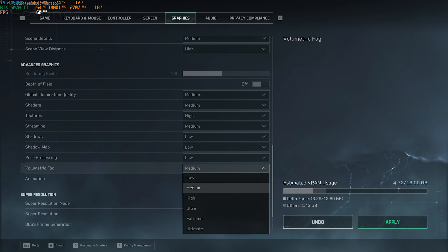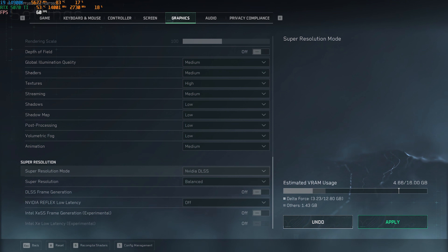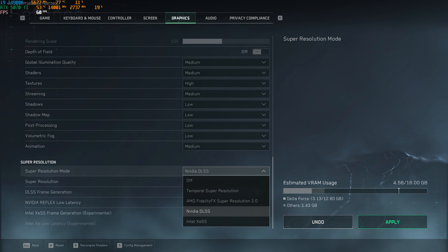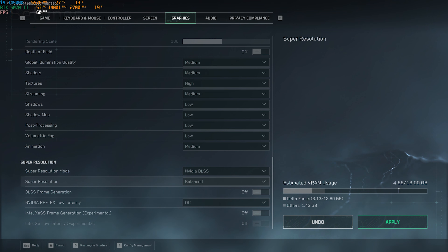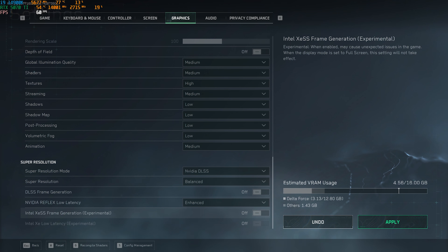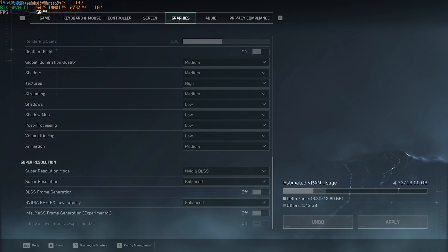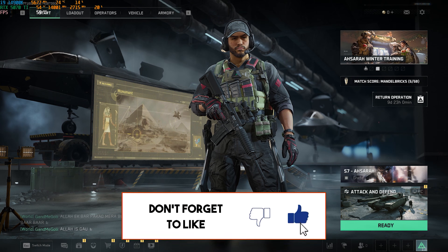For Super Resolution, set the mode to NVIDIA DLSS if you have an NVIDIA GPU; AMD users can use FidelityFX, and Intel users can use Intel XeSS. Set Super Resolution to Balanced, though you can use Performance or Quality depending on your system. Turn off DLSS Frame Generation to avoid input latency — unless you want extra FPS and can compromise on that. Set NVIDIA Reflex Low Latency to Enhanced. Click Apply to save all settings and drop into your game.